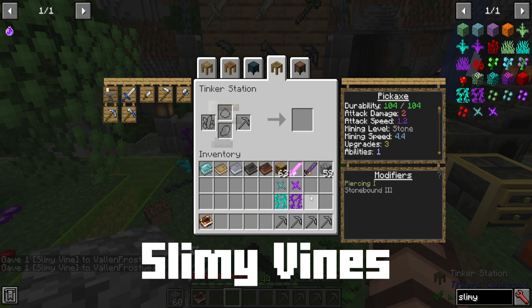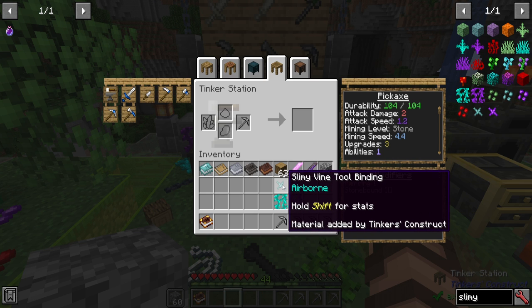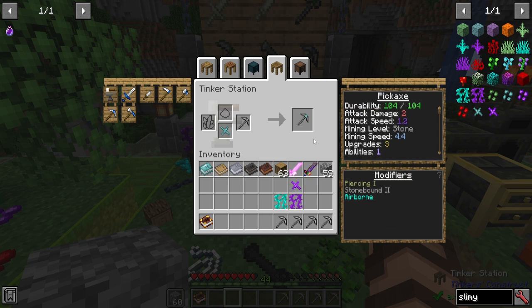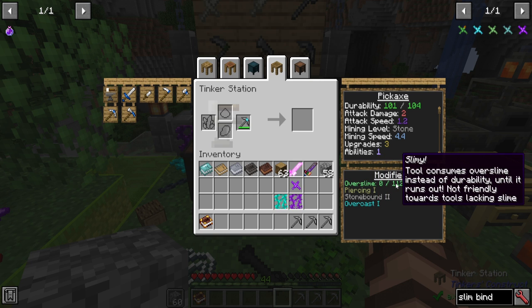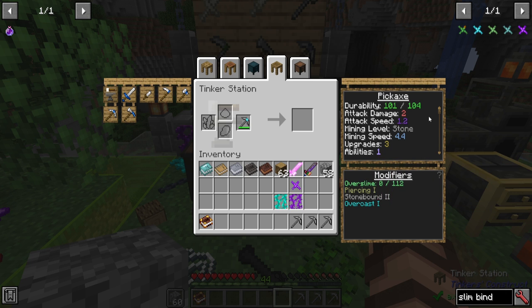Now for the other slimy variants. A slimy vine from the underside of floating sky islands — a little challenging to get — can be turned into a tool binding to gain the airborne ability. This allows you to mine without penalty when you're in the air, such as on a ladder holding sneak. It will prevent any slowdown, though you still get a penalty for mining underwater. With a blue sky slime slimy vine, you get the overcast ability, which means overslime can be made extra thick — going from 50 up to 112. You'll need to repair that overslime with slime crystals.